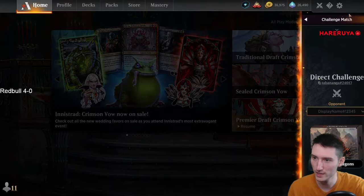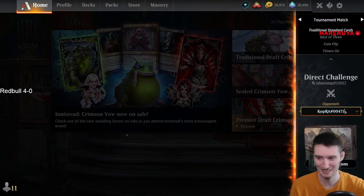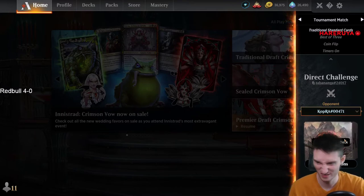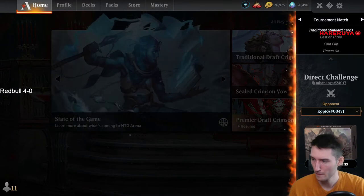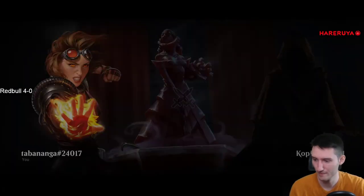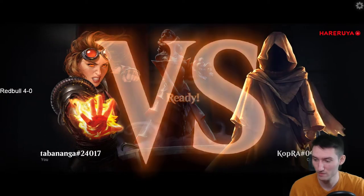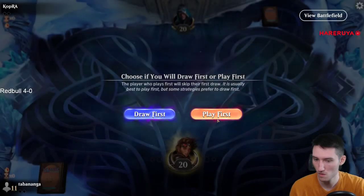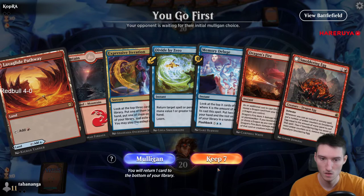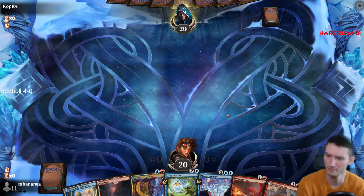I'm playing against Mono White with triple Valorous Stance in the main deck. Triple Valorous Stance in the main deck — Points prepared for this matchup, that's for sure. Great hands. Otherwise, pretty standard Mono White list.